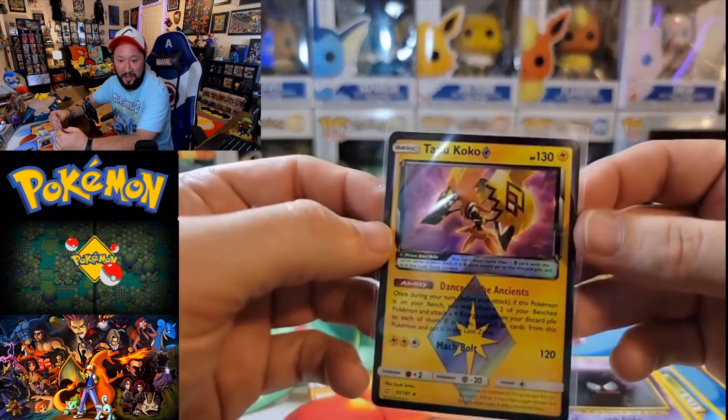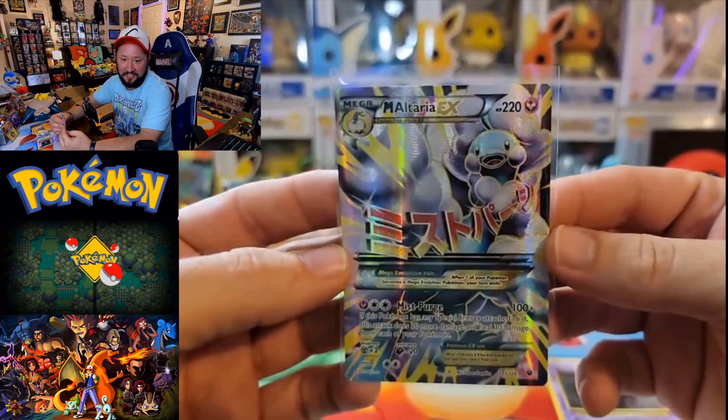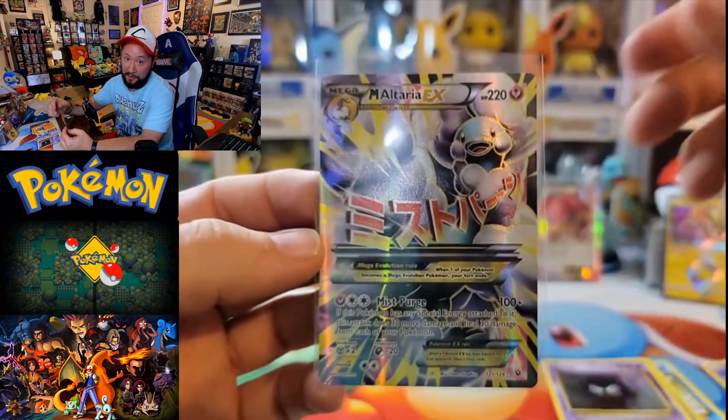Cannot believe we actually got a Tapu Koko out of one of those three packs from Team Up — that's crazy. Still thinking though that the best pull we had today is this Mega Altaria EX card from Fates Collide. So in my opinion, Fates Collide is going to take the win today once again. Thank y'all so much for joining me for the opening as well as for that little mini hunt with Ms. M to the Dollar General to see if they had any more packs. Obviously they did — and thankfully one of those had a big old hit for us. And thank you once again, Carla, for all those donations. You are absolutely amazing. These kids are going to absolutely love these packs. Make sure you subscribe and as always from the cave — happy hunting.